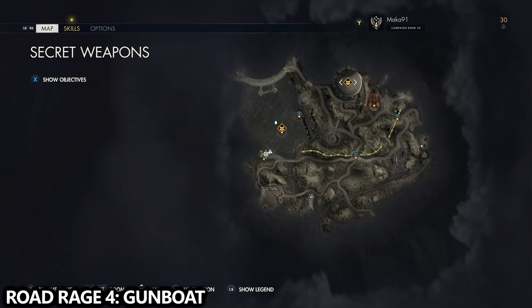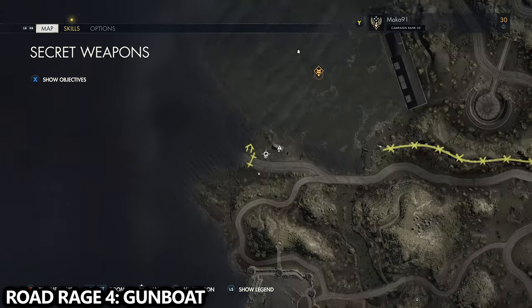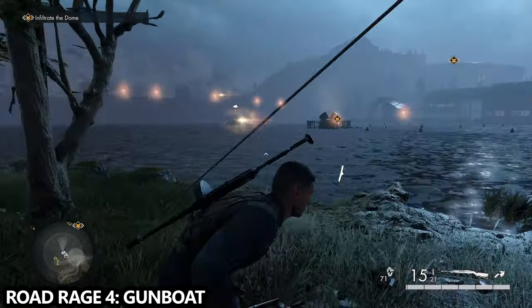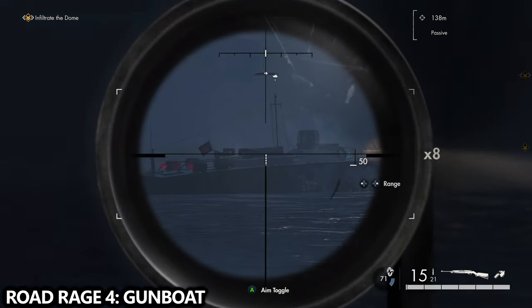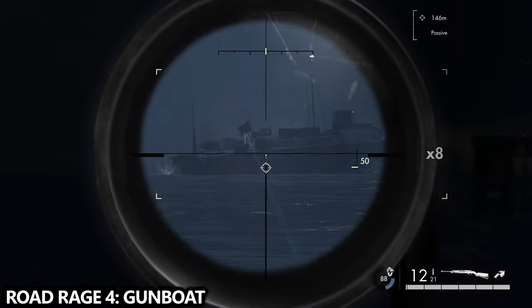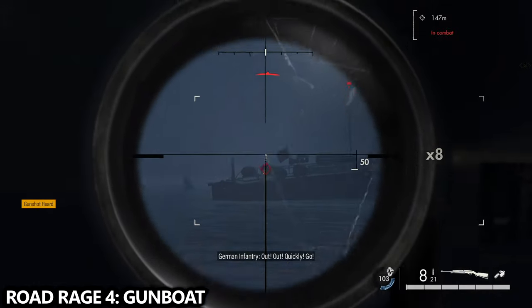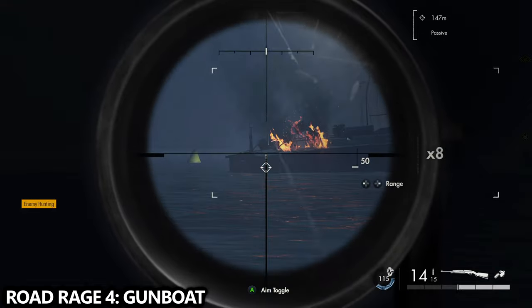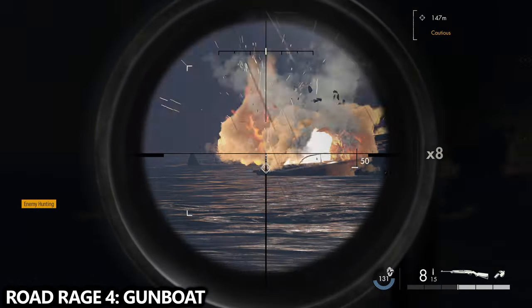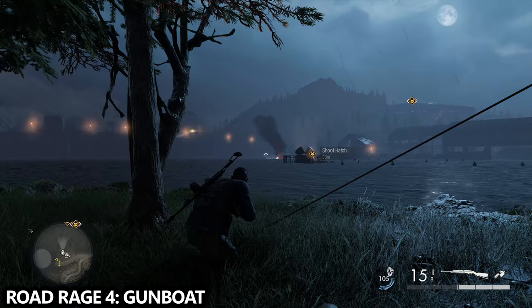This brings us to our fourth vehicle type: the boat. There is a gunboat that roams around in a circle north of that tent. I'd highly recommend waiting until the gunboat is closer to you — after you shoot it a few times it'll stop and become harder to hit. All we need to do is shoot the four tanks at the very back of the boat. Use a high-powered sniper rifle. Once you shoot at least three of those tanks, the gunboat should blow up and you'll get notified with a vehicle destroyed sign.